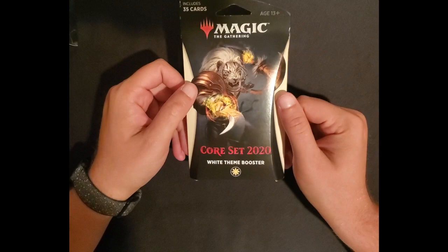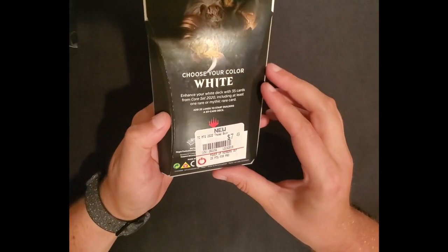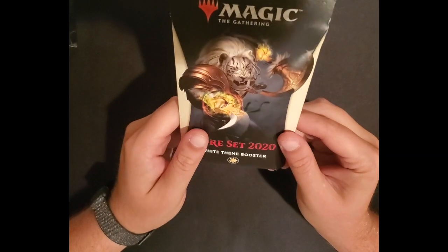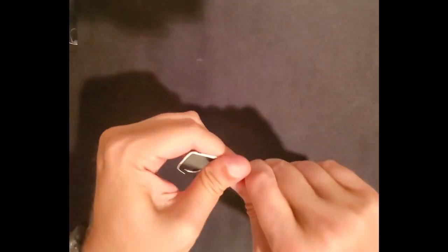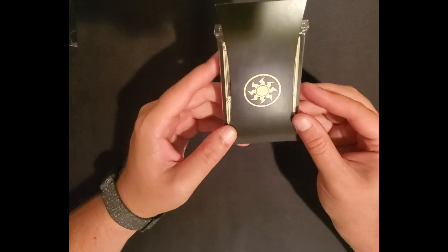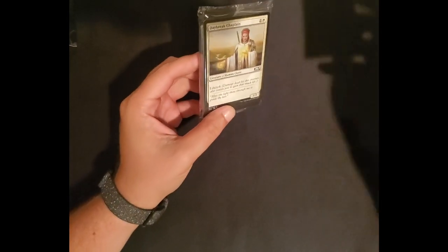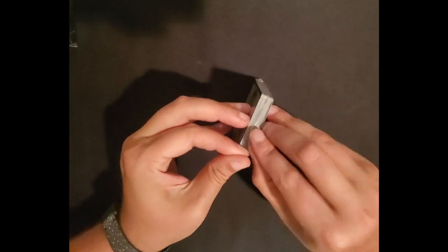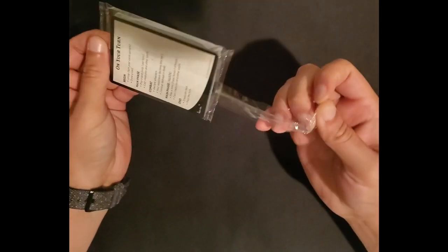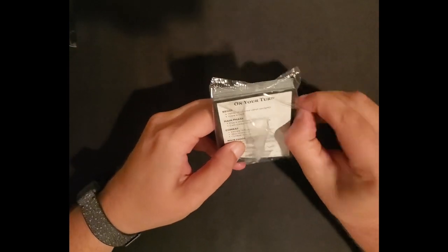I figure we'll keep cracking packs and then check out those two decks. The next one I have here is a Core Set 2020 White Theme Booster. It looks like it might be something where you pick out themes and then get 35 cards instead of a regular booster set. So let's see what we've got. It's all going to be M20, and my guess is that everything in here will be either White, or multicolored with White.